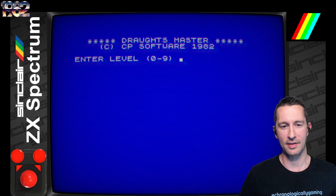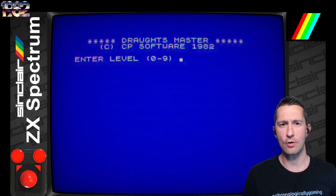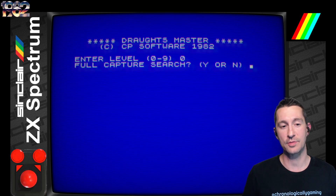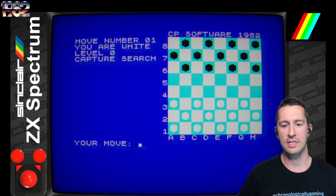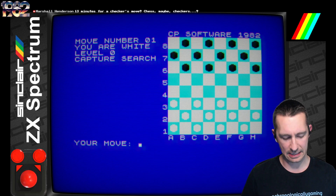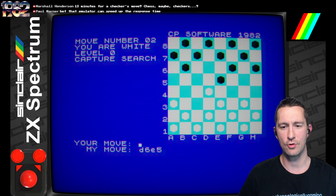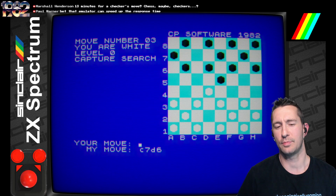This is our 10th game of video checkers we've played here on the show. I'm going to start with level 0 so we can get almost instantaneous response times. This one is another checkers game where you have to text-type in your coordinates. So if I want to move a piece, I say C3 to D4, it makes the move. Let's move D2 to C3 — you have to know your coordinates to play the checkers game.